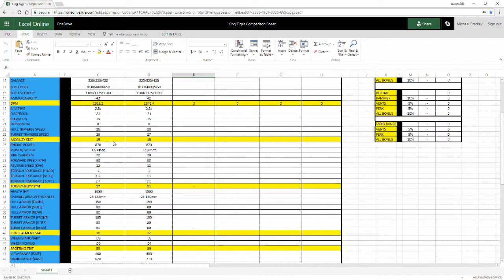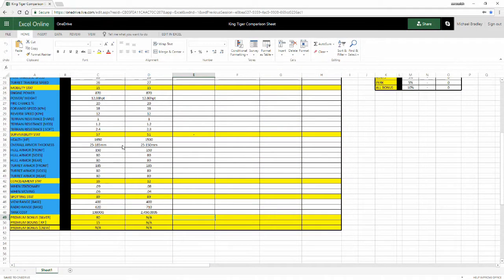The mobility stats are nearly identical as both tanks share the same engine. The Tiger II has a slightly better power-to-weight ratio at 12.8, likely because its terrain resistance on soft terrain is better — 2.3 versus 2.4 on the King Tiger.